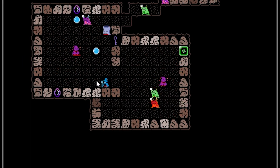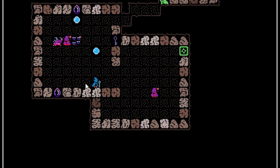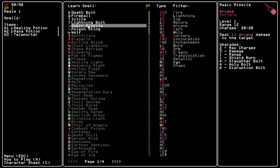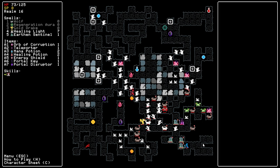Rift Wizard is pretty damn tough, though. It also feels pretty damn fair with the amount of information that it gives you. As I got more comfortable with the enemies and the spell combinations, I kept wanting to play more and more and get deeper and deeper into these rifts. Can I save up eight skill points to get that spell I've wanted to try out for the last five runs? Will my spell combo work out the way I hope it does? I'll find out.